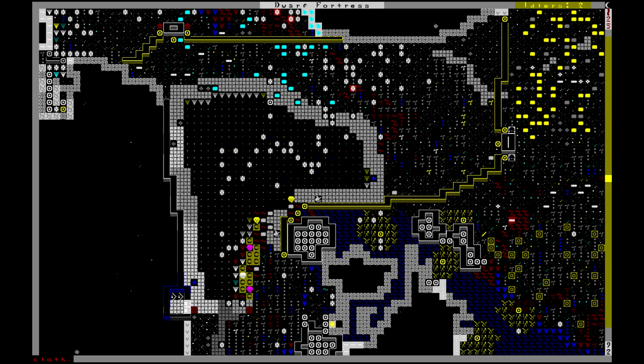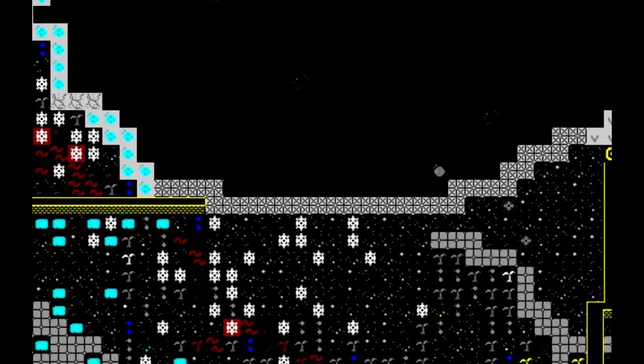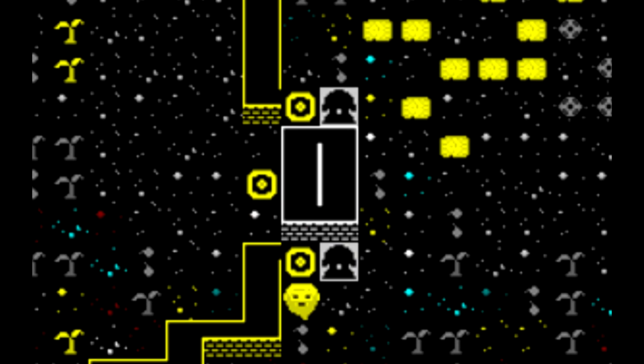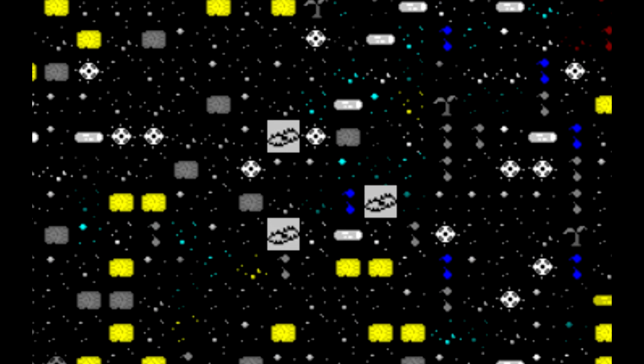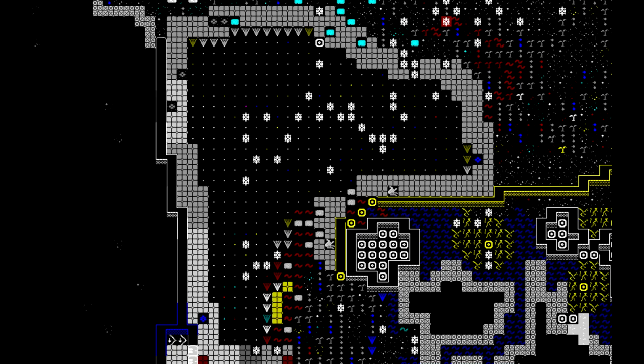While the dwarves get the lower tunnels dug out, I figured I'd come up to this level and do a little something with it. I've already built a fungi wood palisade around the area with a couple of entrances with bridges and bauxite statues. I'm placing a couple groups of cage traps out here, hoping to capture some underground creature and train it. Also there's this area we had to drain back in the day to reclaim Astechtelon - I think I'll fill it with water again and make a little pond area.